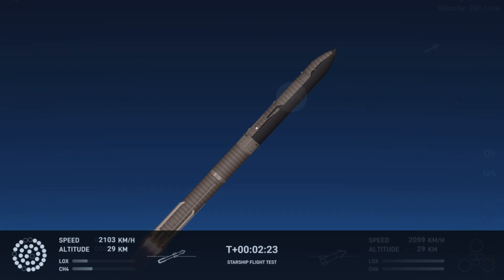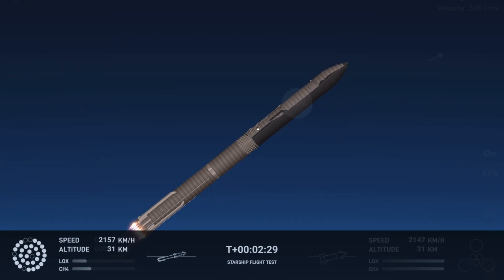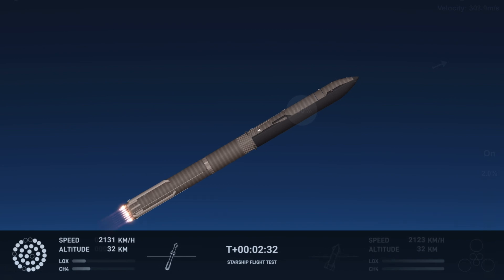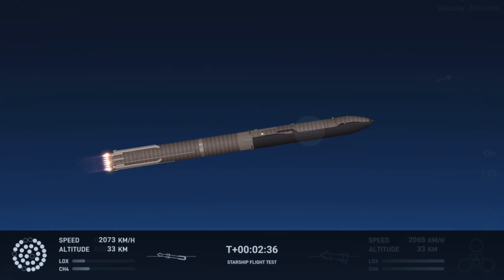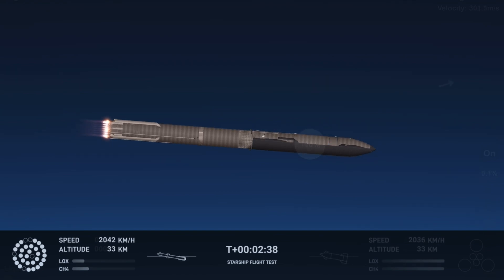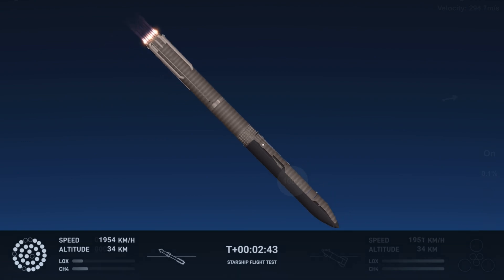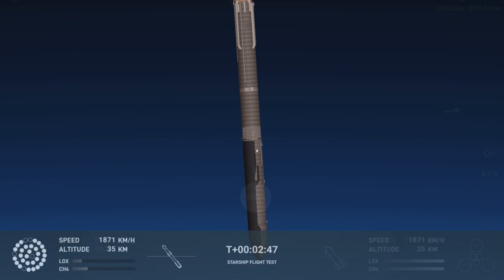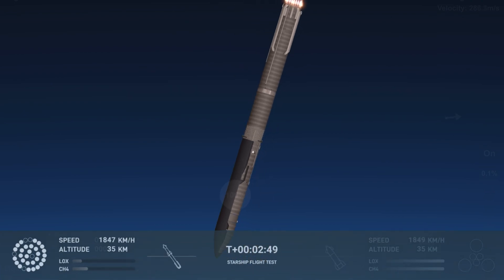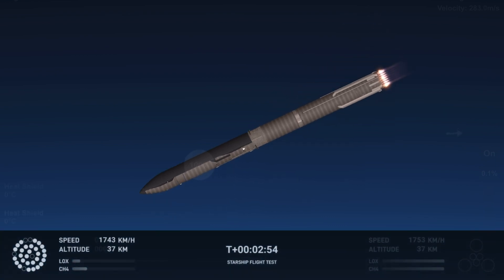After stage separation, the first stage will flip and begin a boost-back maneuver for landing in the Gulf. Continuing to fly — two minutes, 40 seconds. Let's get ready for main engine cutoff. Beginning to flip for stage separation.